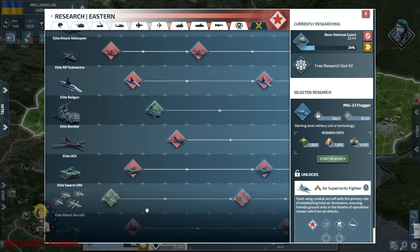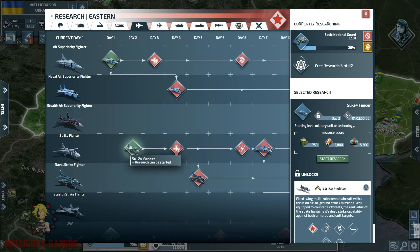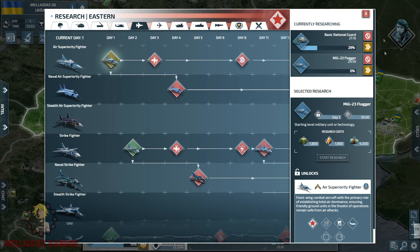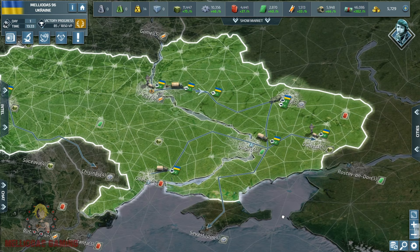I'd really like to choose between the strike fighters or the elite attack aircrafts. Elite attack aircrafts are very good against land targets, but to unlock them we need air superiority fighters developed and upgraded. I am still thinking — Sukhoi strike fighters or Frogfoot elite attack aircrafts? Finally, I'm going to go with elite attack aircrafts because of their amazing potential against land targets early game. EAAs are going to be amazing and very strong.